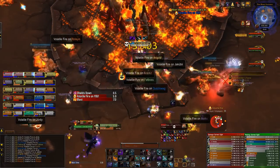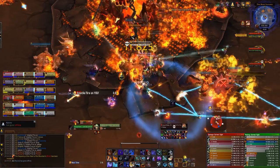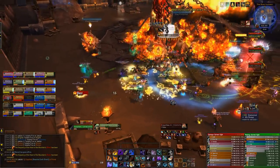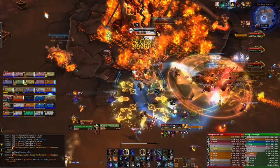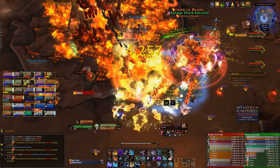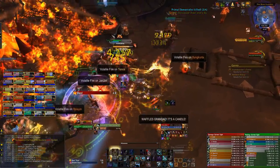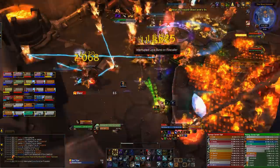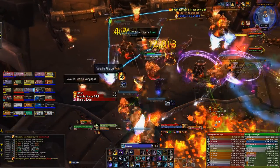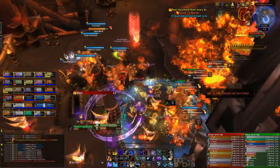For the phase two rotation: because of the Fire Callers, you can't just ignore them. What you do is burst down one Elementalist, then kill any active Fire Callers and any excess Guards. Then move to the next Elementalist, and after it dies again kill Fire Callers and excess Guards. Repeat this for all four Primal Elementalists. Once all four are dead, the boss becomes active.